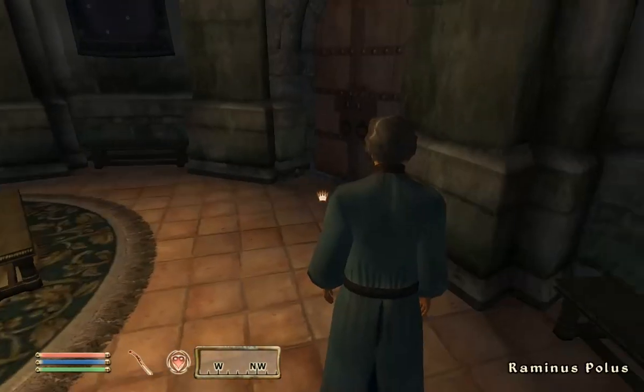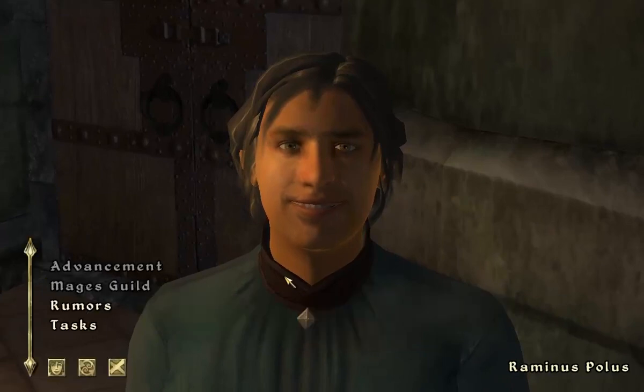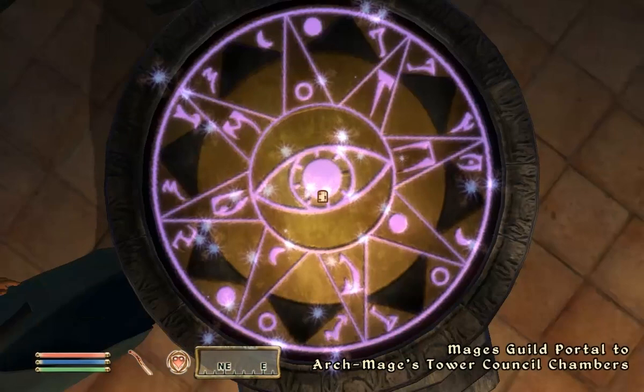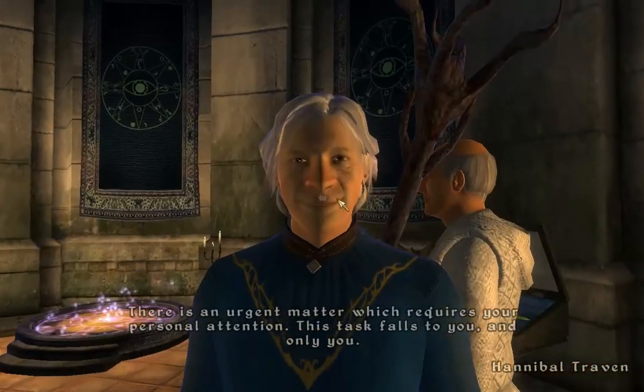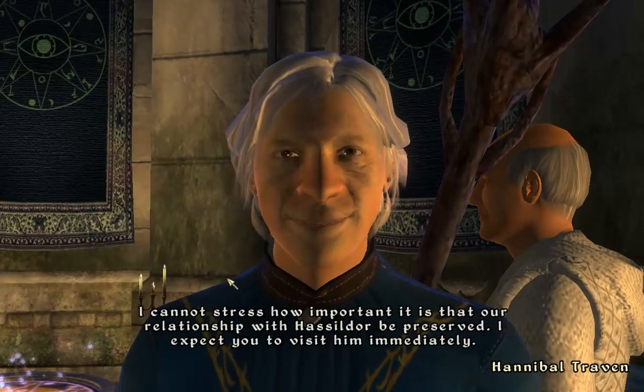I don't know what rank I am going to be now. Advance me. Are you not going to give me new robes? If you gave me Swiss rolls, I would be happy about that. There is an urgent matter — yeah, I'm sure there is. I'm ready, let's go. Janus Hasseldor — wasn't he the vampire guy? I think he was.